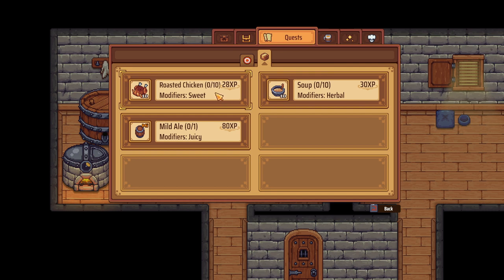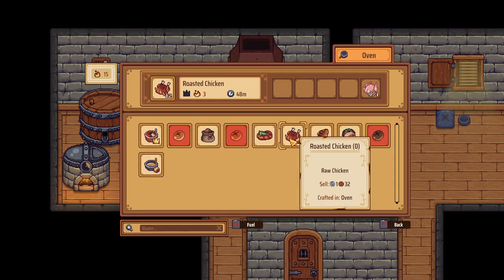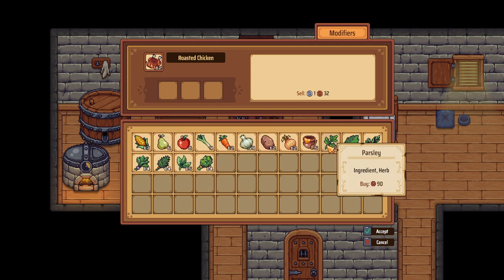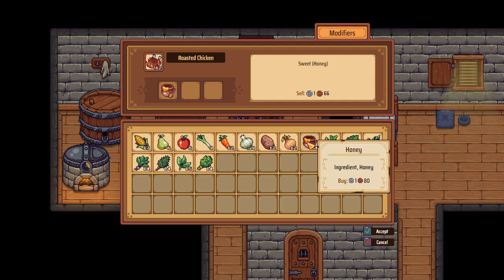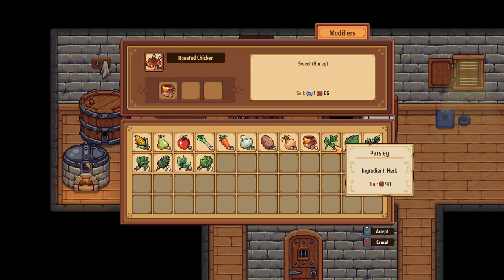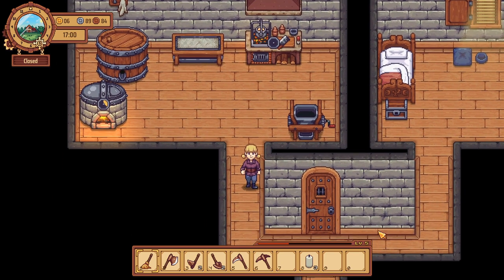Quest: roasted chicken sweet. Soup herbal. We'll go ahead and start these before we end. Roasted chicken, and we want it to be sweet. That's fruity. That is also fruity. Okay, so it's going to have to be honey. We need to order more honey, because I don't think any of those would be sweet. Well, we're going to go ahead and get that started.